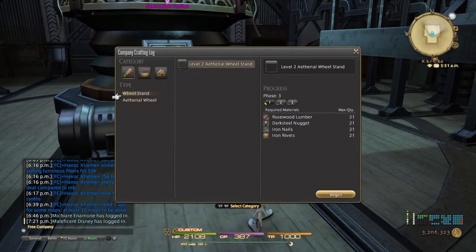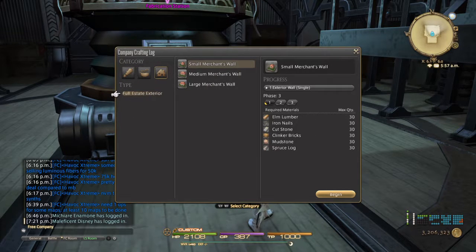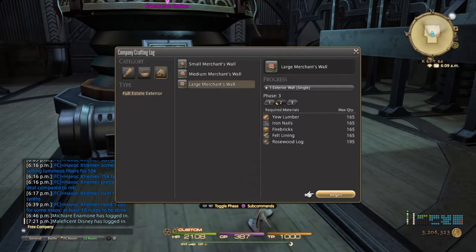So this is how you make the different parts for airships. These are the aether wheels and all the different buffs - we only have grade two for most of these. And here are the housing projects. Let's say you want to build a large Merchant Wall - this one actually looks really cool, I used to have this on my old houses. Phase one requires a lot of material: 160 of every single one - elm lumbers, nails, cut stones, bricks, mudstones, logs. You're building a house, so they make it as realistic and as annoying as possible. Phase two: 160 of all those. Phase three: 160 of all these, except for the Varnish which only requires 75.